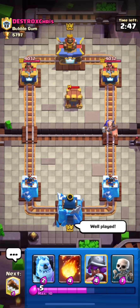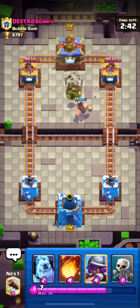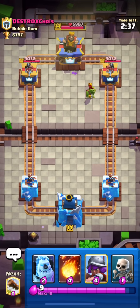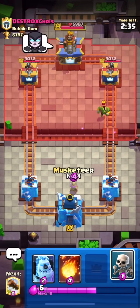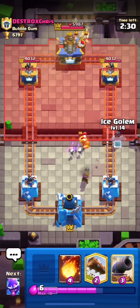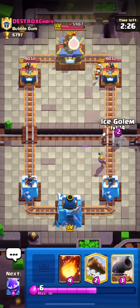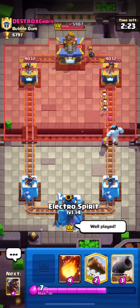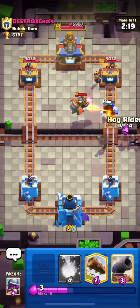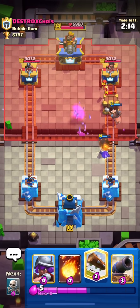On to the next match. He just used his goblin cage and also used his hog to activate his king tower — that was a good play by him. I think he must be playing a graveyard deck, or it could be electro giant. In mid ladder, I think it can be electro giant, as graveyard deck is very rare here. He has inferno dragon, so it's definitely going to be an electro giant deck.